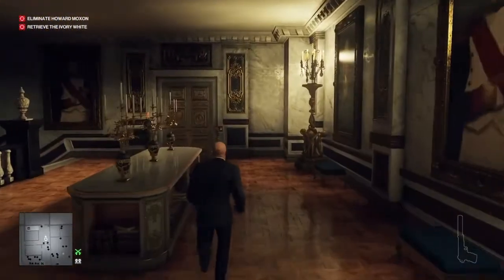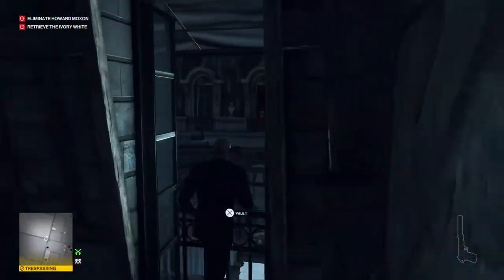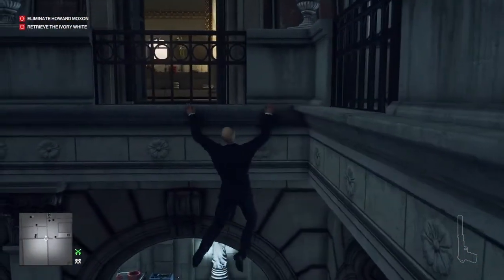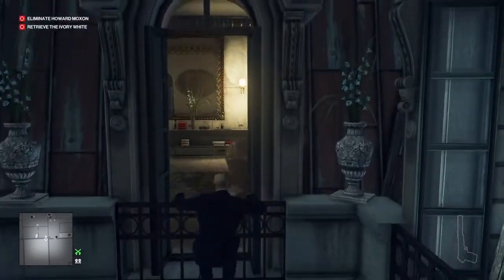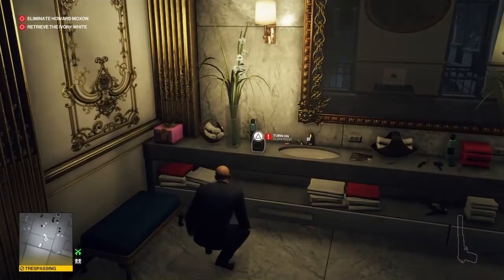We're going to make our way through the entrance hall at the top of the stairs, into the attic, and out through the window on our right, then scoot along to our left and into the window — and this will be Dahlia Margolis' private bathroom.